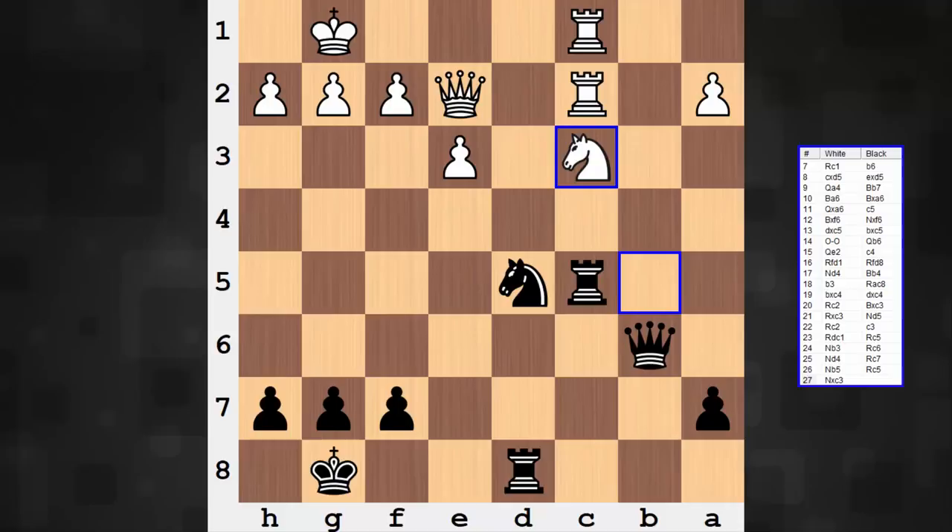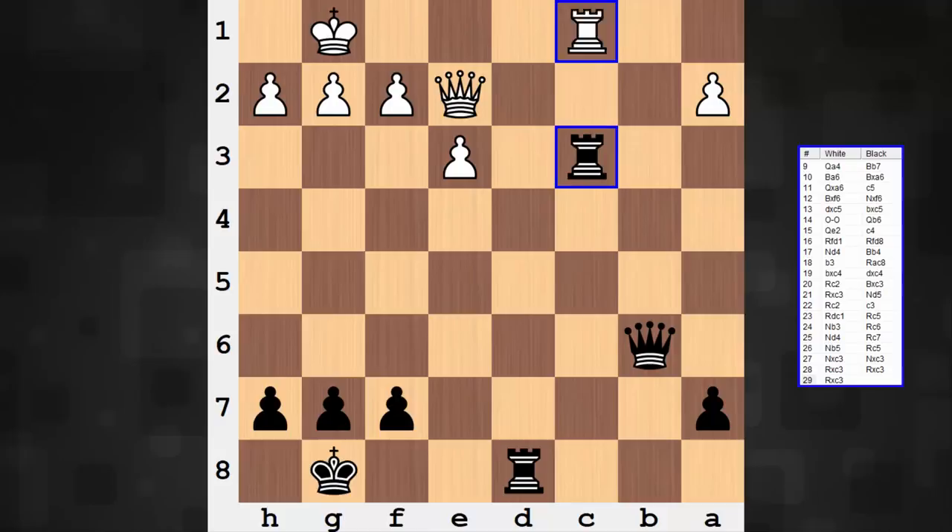It follows with knight takes knight, rook takes knight, rook takes rook, rook takes rook. And a quick pop quiz to you — there's just one move black plays from this position and white throws in the towel. This is a position I believe multiple tactics books share. So if you'd like, go ahead and pause the video. What would you play here as black?